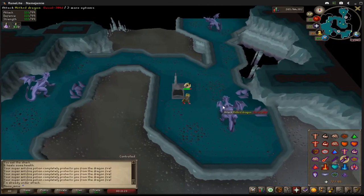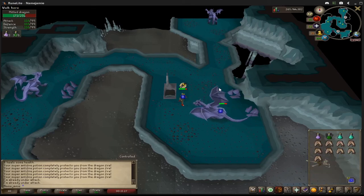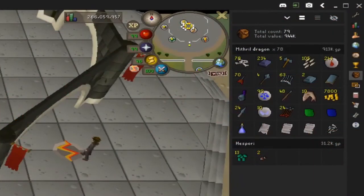Go ahead and turn on your Protect from Melee and start hitting them. They shouldn't hit that hard, and within 1-3 hours you should get your Chewed Bones since they are a 1-in-42 drop rate. For me, it took around 3 hours since I had to get around 80 kills.